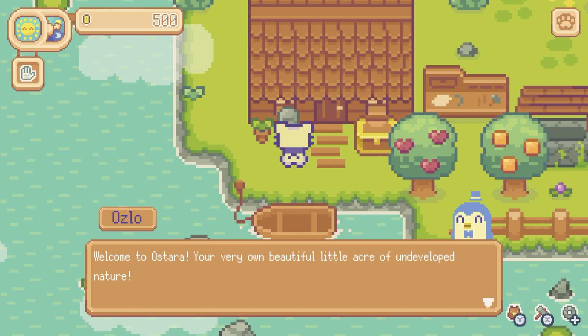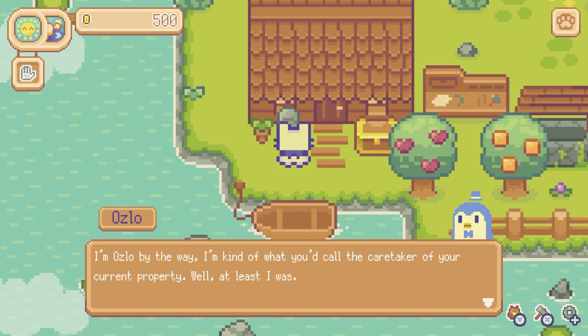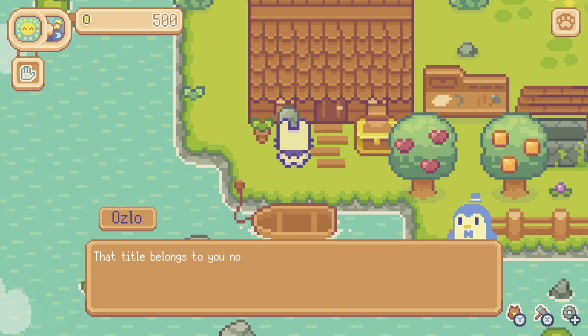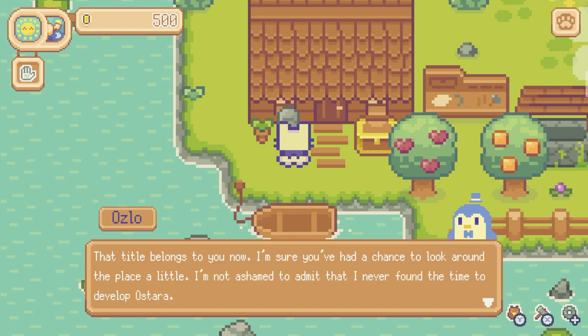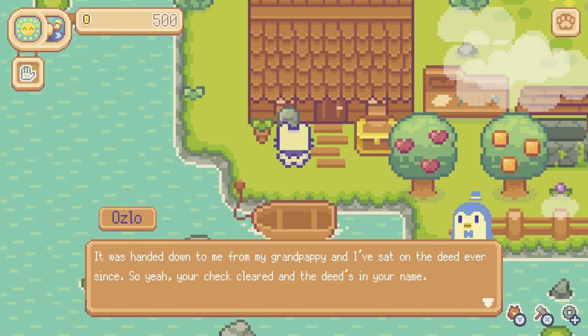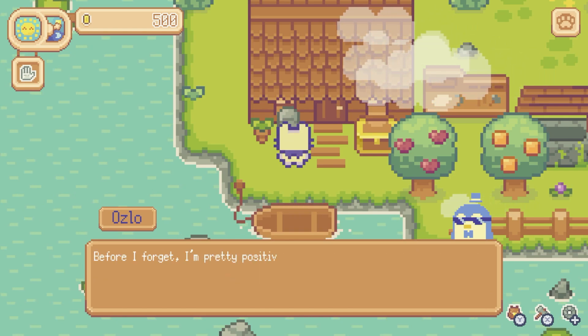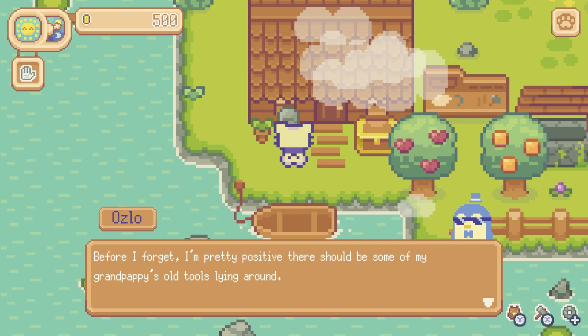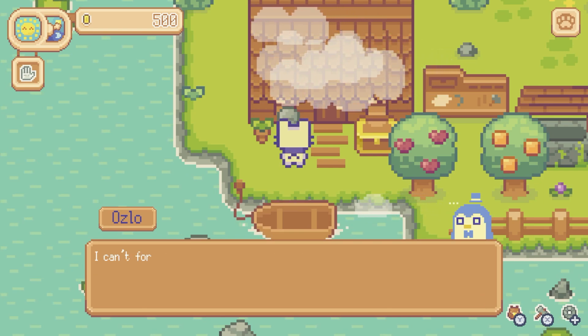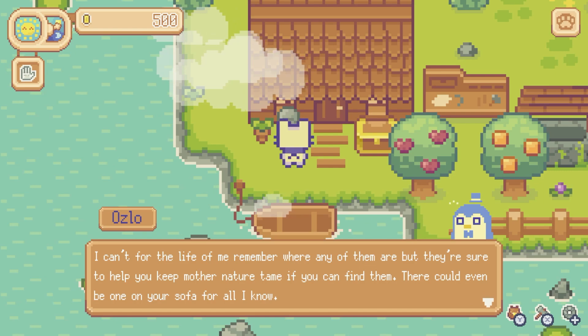We have a message from Oslo the Penguin: 'Welcome to Ostera, your very own beautiful little acre of undeveloped nature. I'm Oslo, the caretaker of your current property — well, at least I was. That title belongs to you now. I'm not ashamed to admit that I never found the time to develop Ostera. It was handed down to me from my grandpappy and I've sat on the deed ever since. Your check cleared and the deed's in your name. There should be some of my grandpappy's old tools lying around — I can't remember where, but they're sure to help you keep mother nature tame if you can find them.'